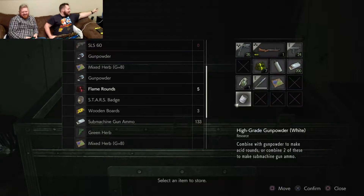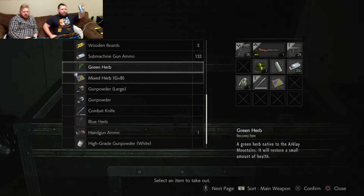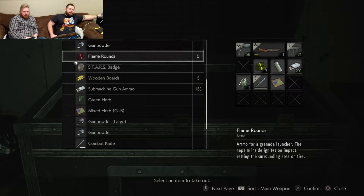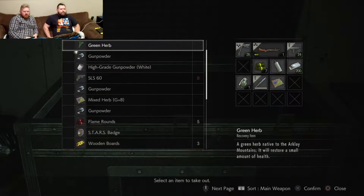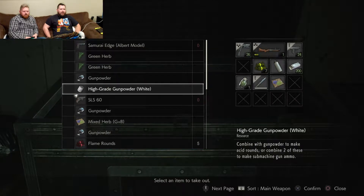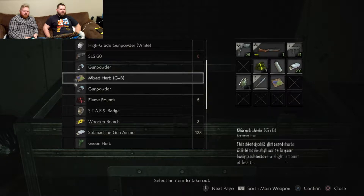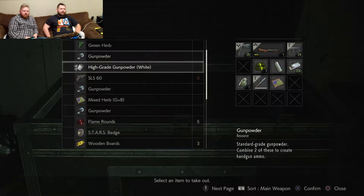We're putting some stuff together — got that stars badge. Got so much gunpowder though. I'm just afraid to use it. We kind of need handgun ammo, but do we really need it when we got the submachine gun? Maybe we can use the big gunpowder — the high grade — that would make a lot of acid rounds.